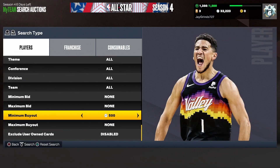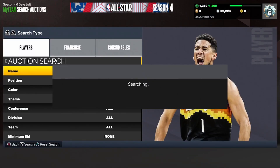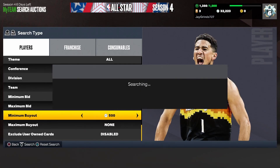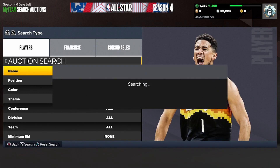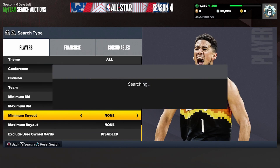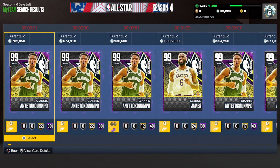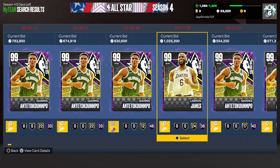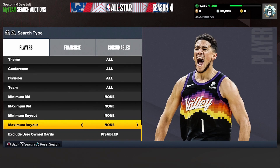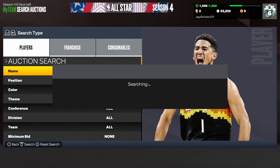The next filter is the Dark Matter Filter. Set your color to Dark Matter and put your minimum buyout to 500, and just keep refreshing. This filter is going to be dry — there are only two Dark Matters in the game right now. We got our first auctionable Dark Matters: Giannis and LeBron James. If you get a snipe on here you are making tons of profit, but it is going to be very dry until we get more Dark Matters. Work this filter if you have some patience.